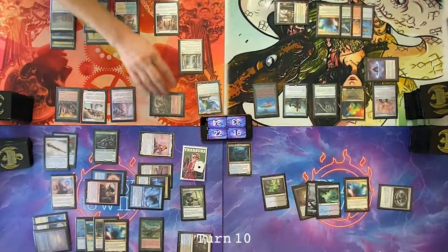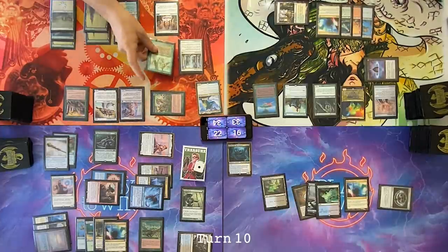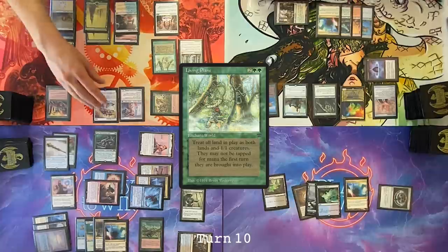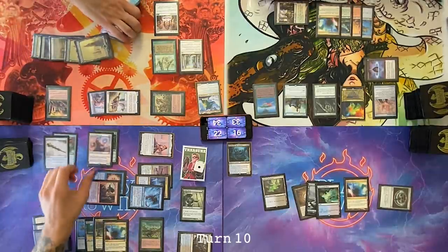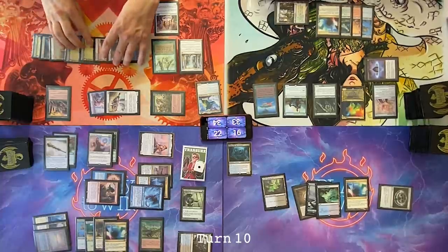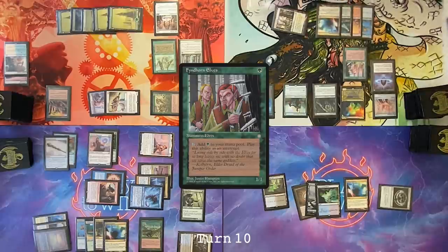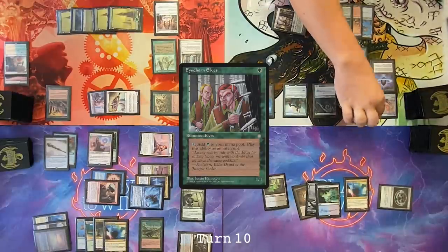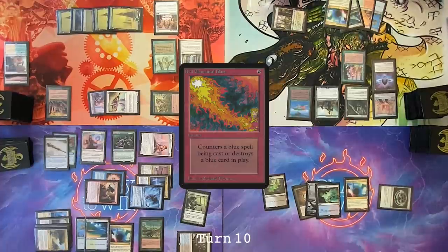Tap Priest of Titania for four. Cast Living Plane. Move to combat — Dylan, attacking with two 2-2s and seven 1-1s. I'll block two of your 1-1 lands — the ones that are two colors. Take nine. Pass the turn. Draw. Cast Finthorned Elves. Attack Dylan for four. I'm going to cast Red Elemental Blast on it and destroy it. Pass turn.